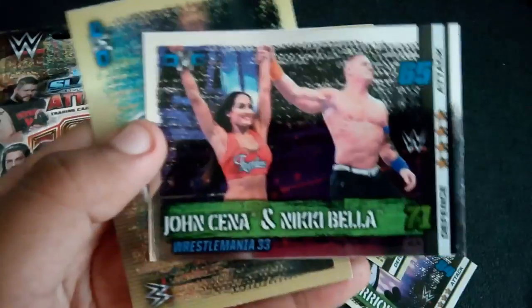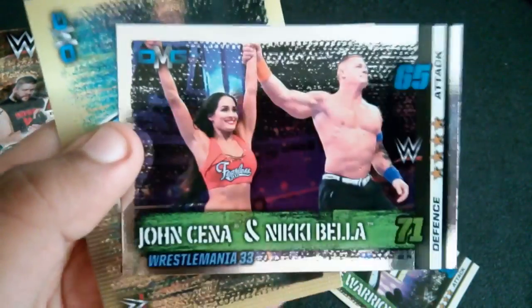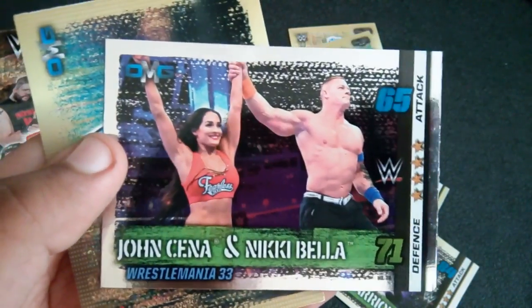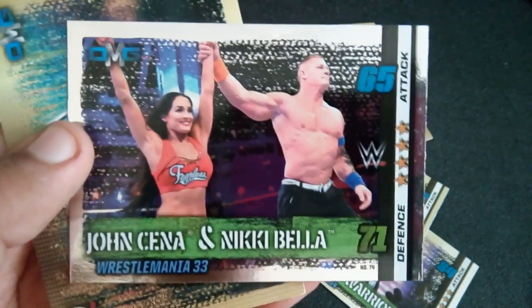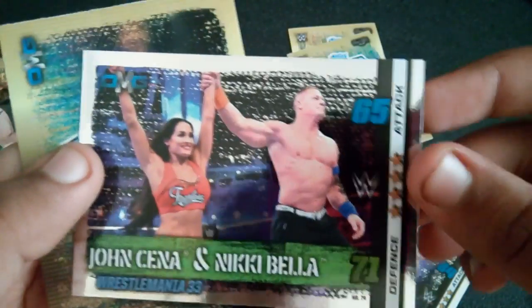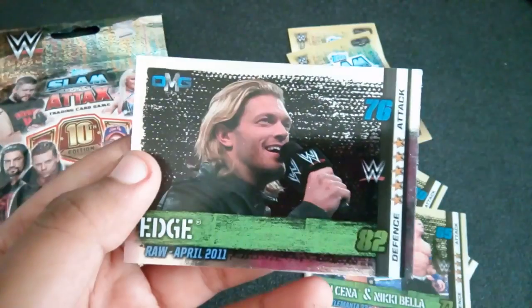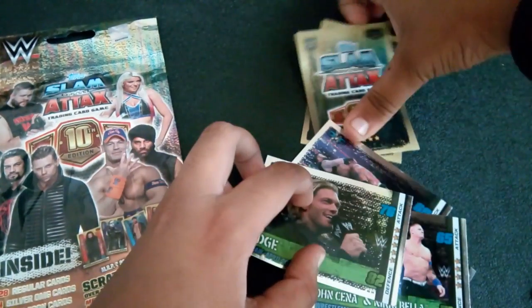Then we have John Cena and Nikki Bella — these have a really nice effect; they don't look as nice on camera but in reality they look much cooler. This is John Cena and Nikki Bella from when John Cena proposed to Nikki Bella at WrestleMania 33, with 71 defense and 65 attack. The last OMG card is Edge from April 2011 with 82 defense and 76 attack.